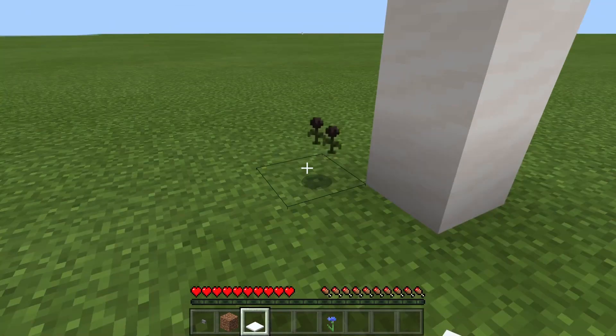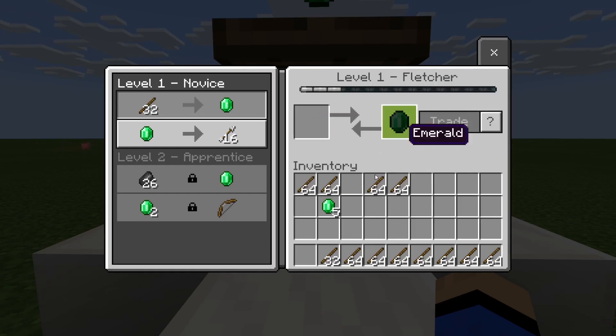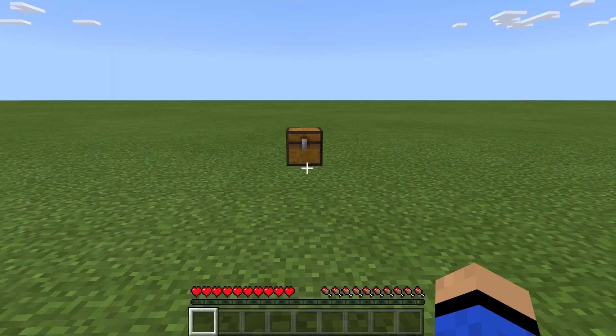I'm going to be showing you all the working multiplayer duplication glitches for Minecraft 1.17. However, keep in mind that some servers have anti-cheat plugins which may prevent some of these glitches from working. The first duplication glitch works in single player and multiplayer, but just keep in mind that some multiplayer servers may have this patched.